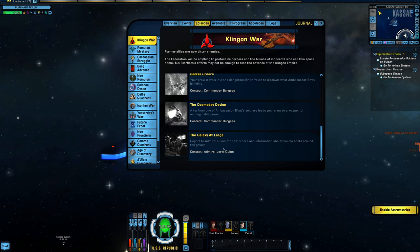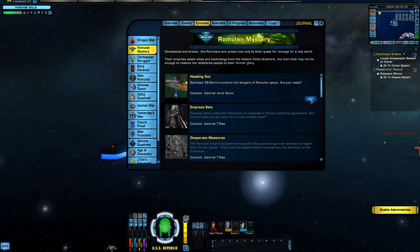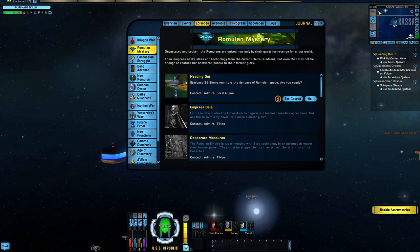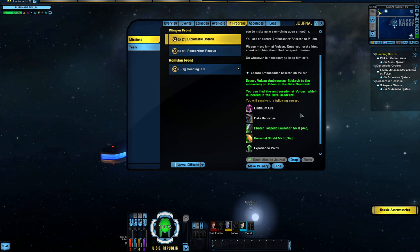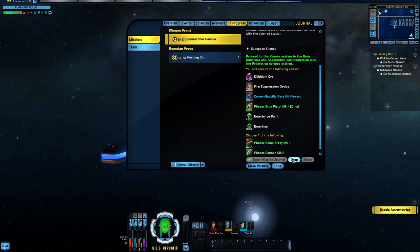Let's say you get all the way done and you've finished all of these. Your next tab would be the Romulan Mystery. You would come in here, click on Hail, and accept that. It will start to bulk these up in your to-do list. You can auto-navigate or transwarp to any of these mission starting points. If you click on the little box to the left of a mission, it'll bring up information about it, show you rewards, and you can drop the mission there if you want to.